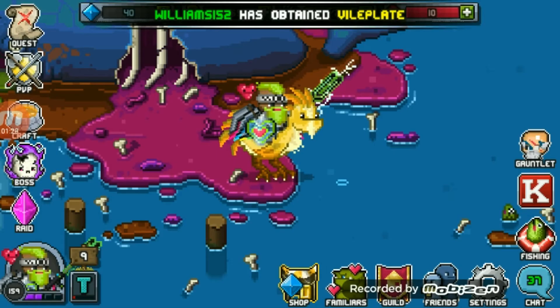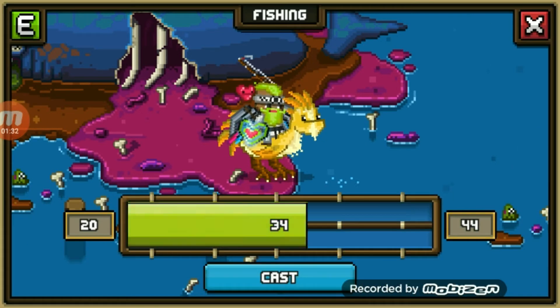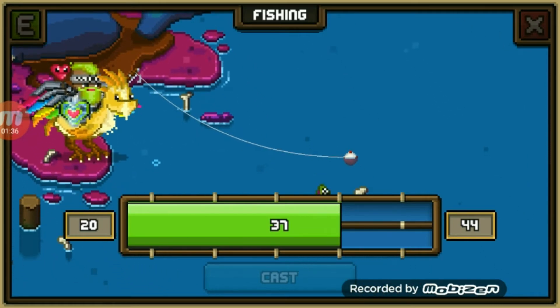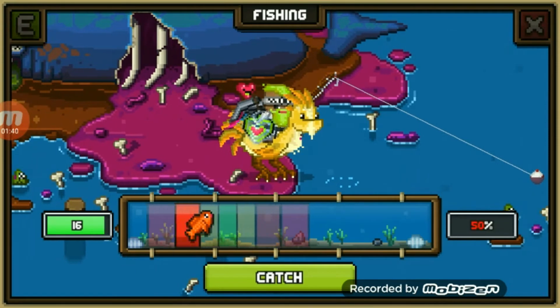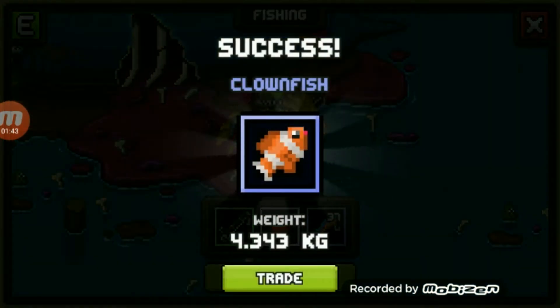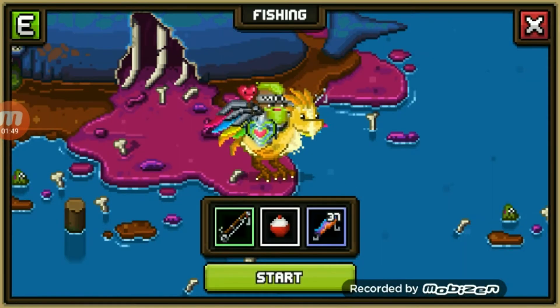I just ran out of the cheapest bait. Let's give this a go. That was pretty bad. Got it at 100%. 4 kilograms — clownfish. 27, not bad.